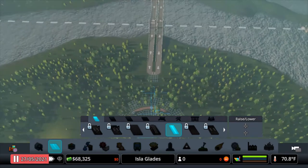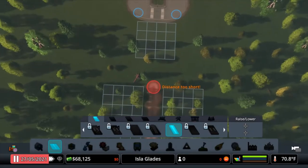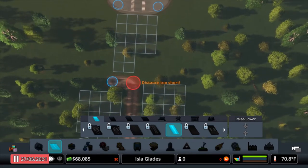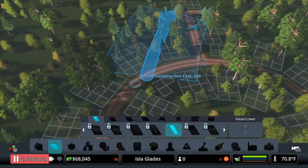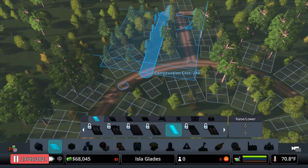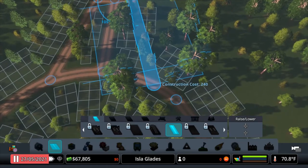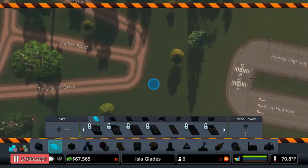That was easy enough to build, hopefully. Grab this road here and come out a full road length, then put a little nub here and one little nub there. Come down here and take note of the angle — 105 degrees is fine, that's a nice easy number. If you want it to be symmetrical, just take note of the angle. Of course, on PlayStation you're using a controller, so it can be a little tough sometimes. Go ahead and blow up those nub pieces — we're done with them.